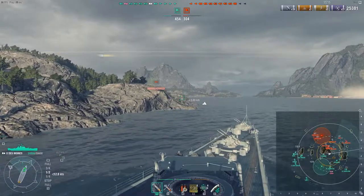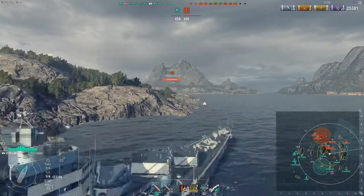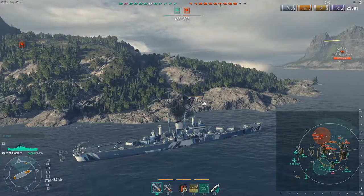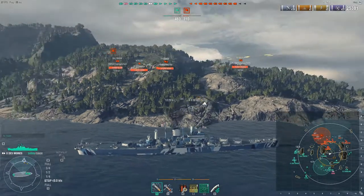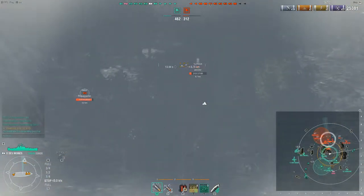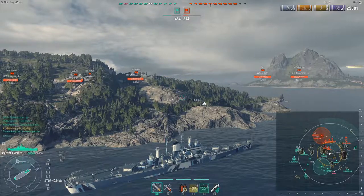We're switching over to this side of the island. This is a really dangerous spot if a destroyer decides to come around the corner, but I do have my radar still usable, so if I need it I can certainly pop it just to make sure there's not someone around the other side trying to ambush me. We do see a smoke cloud and we have a few teammates, so we'll go ahead and pop the radar just to see what's around the corner here.